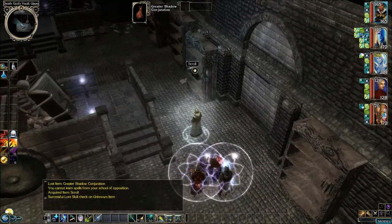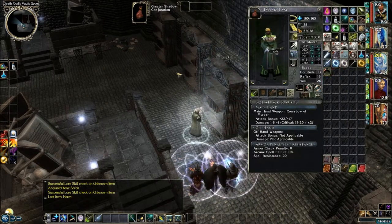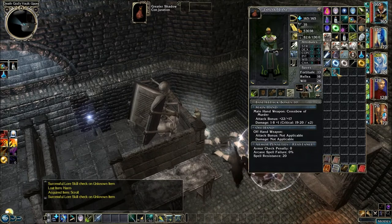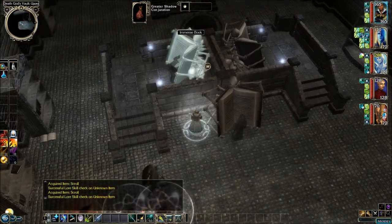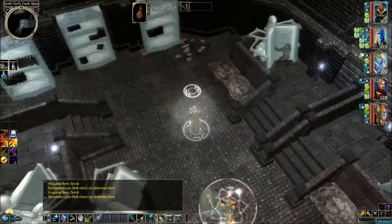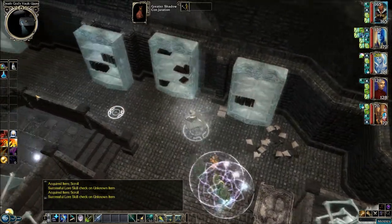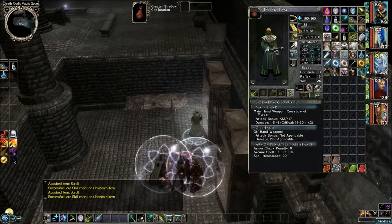What about over here? Here's another scroll — this one is Harm. We'll give it to Kaylin. Here's a scroll in the corner, and we get Create Undead. Here's another scroll — we got Undead to Death. This scroll is Circle of Death. A lot of necromancy scrolls. There might be another scroll over here — yes, there's one way over here, and that one is Acid Fog.